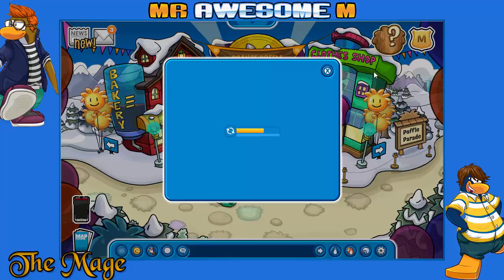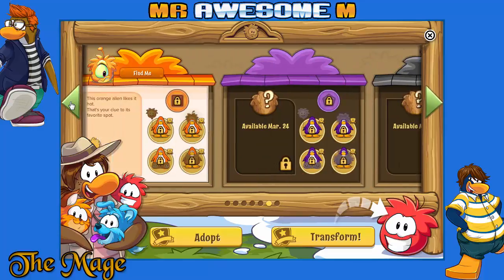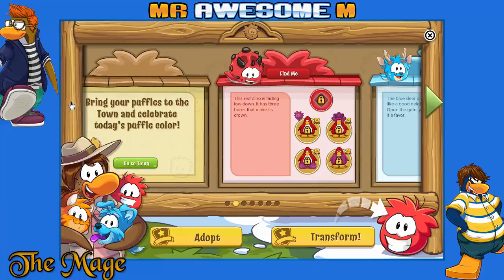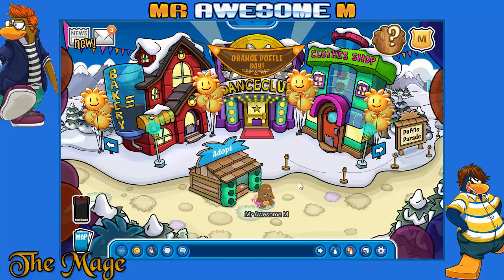Let's check out the party interface. There's orange Puffles — this orange alien likes it hot. There's one for every single day. I missed quite a few days of the party. Bring your Puffle to the town and celebrate today's Puffle color. Members can transform into the Puffle, but unfortunately I am not a member.